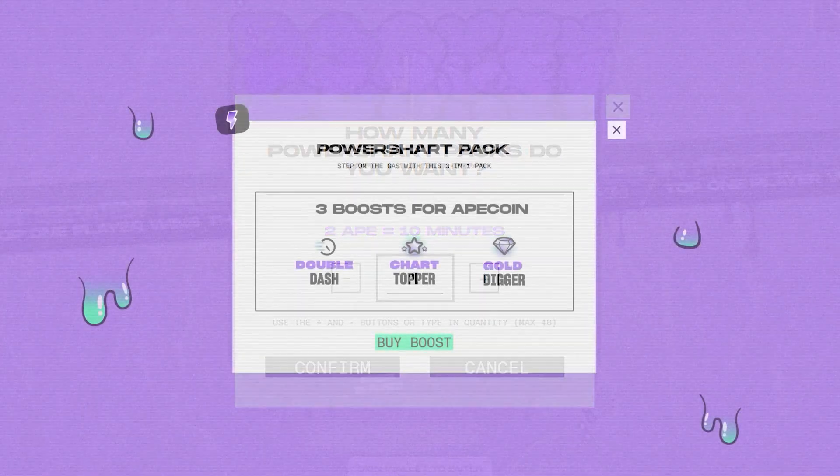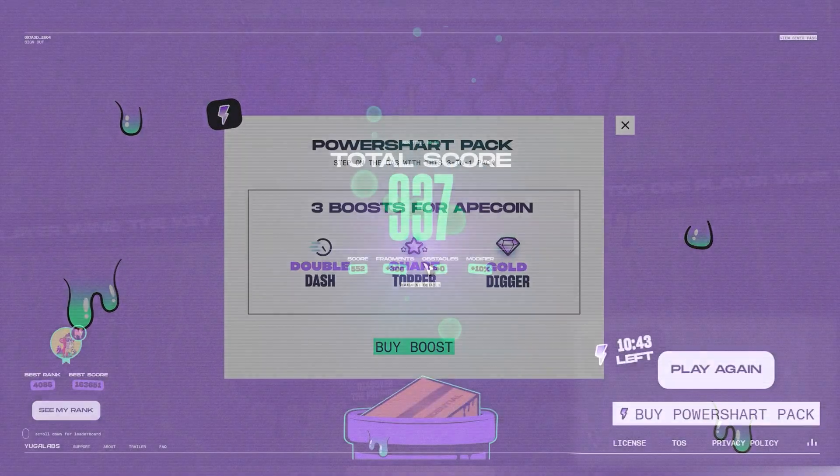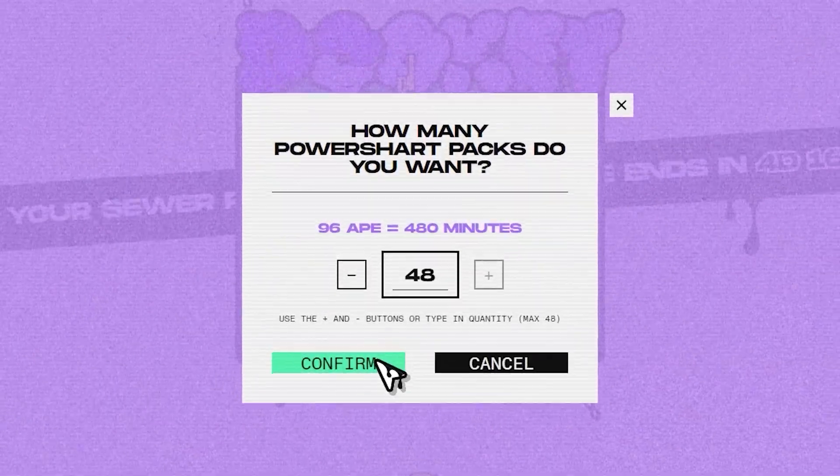When you spend two Ape Coins on a single Power Sharp Pack, it comes with three unique boosts that will last for 10 minutes in real time, not game time. You can also stack Power Sharp Packs up to 48 times for a longer consecutive boost time.